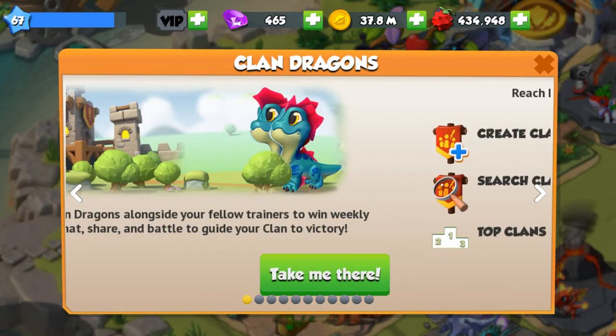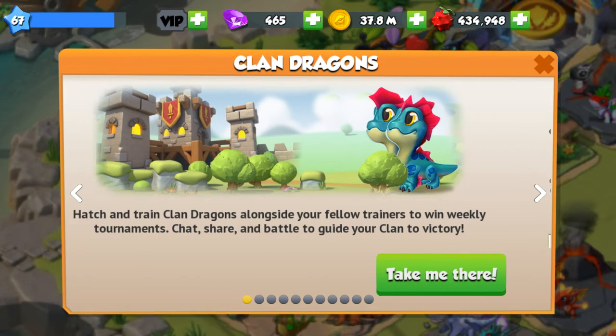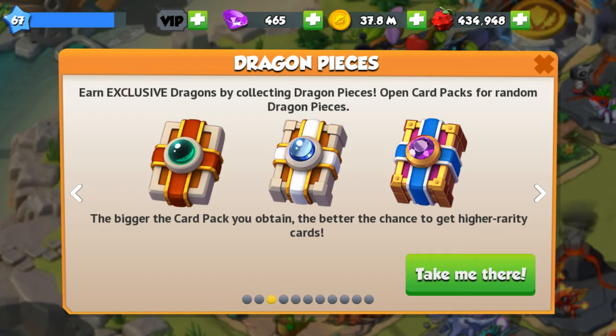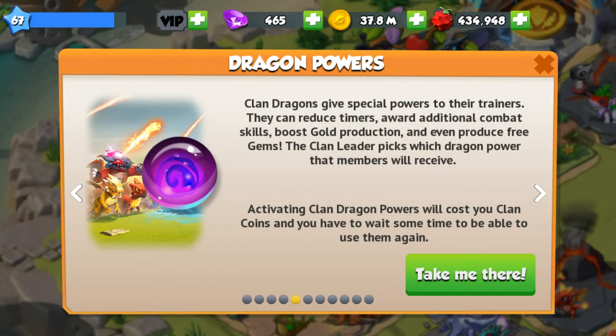Clicking 'take me there' shows: hatch and train clan dragons alongside your fellow trainers to win weekly tournaments, chat, share, and battle to guide your clan to victory. Reach level 25 to join a clan or create your own — I think this was already known to most players. Earn exclusive dragons by collecting dragon pieces and open card packs from random dragon pieces; bigger card packs give a better chance at higher rarity cards. Hatching a clan dragon takes community help by incubating clan dragon eggs in your hatchery — every hatch tag is added to the clan egg counter.